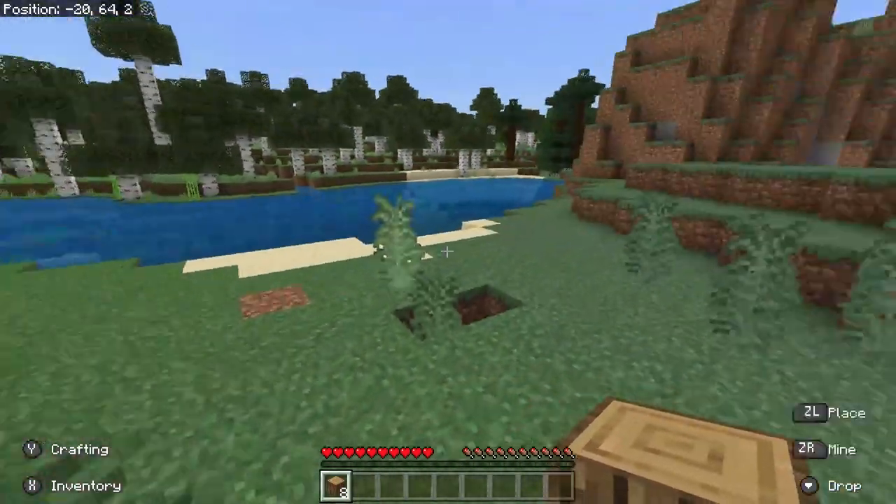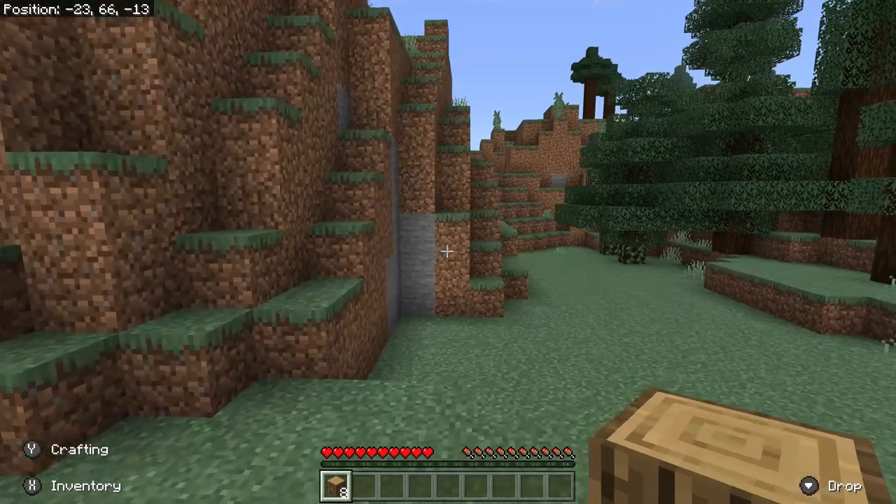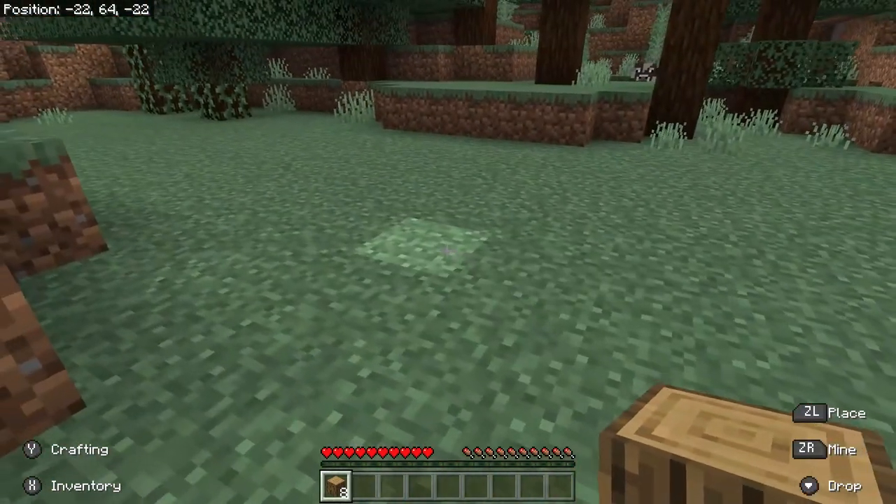There's a sheep — hello, sheep. And over here I see some exposed smooth stone down the hill. That's going to be helpful for us.